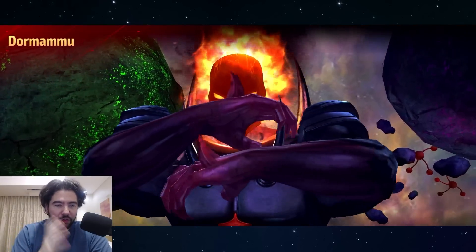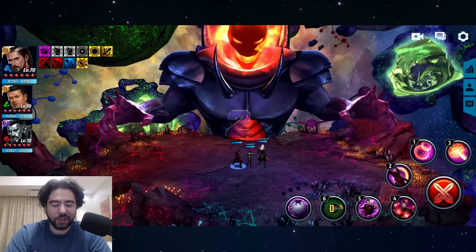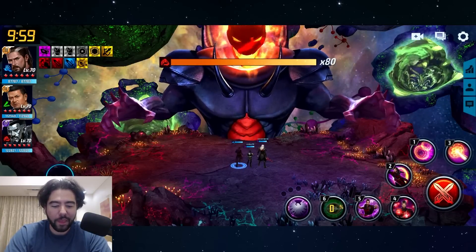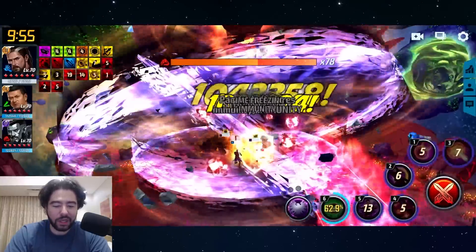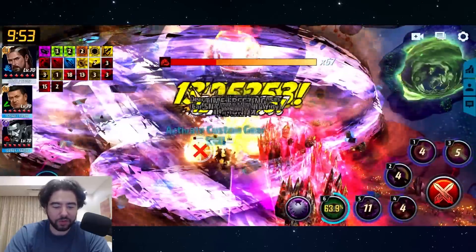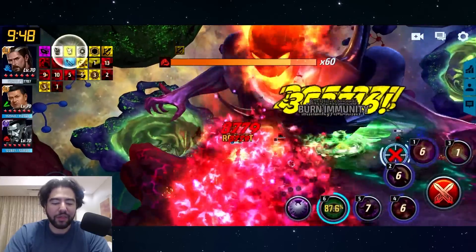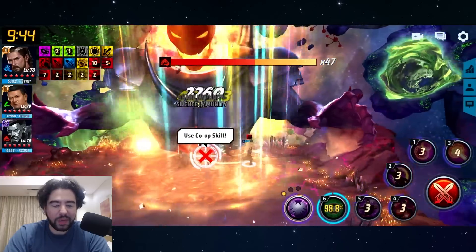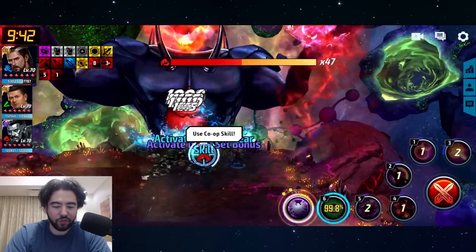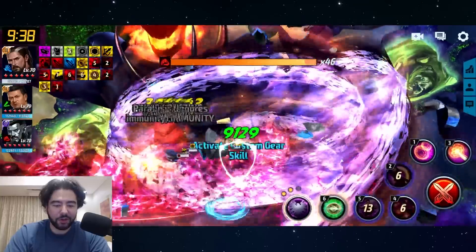We're going to run this first one with Doctor Strange through, and I'm just going to play it at normal speed and give you some tips as I'm going along. Then we're going to break the run down with detailed explanation of the different phases, different attacks, different ways of dodging and positioning your character, things to look out for, and key pieces of information that you're going to need if you want to clear this successfully and consistently.